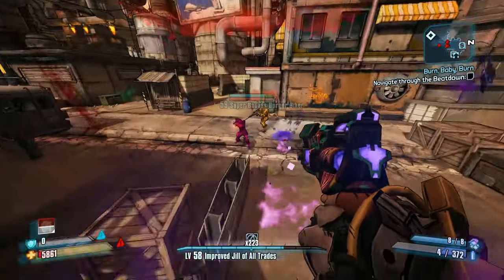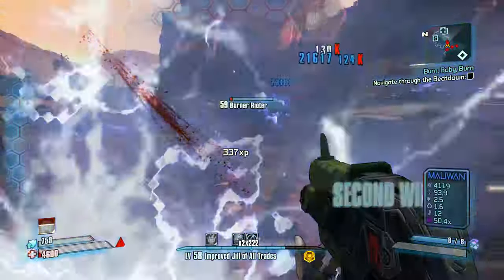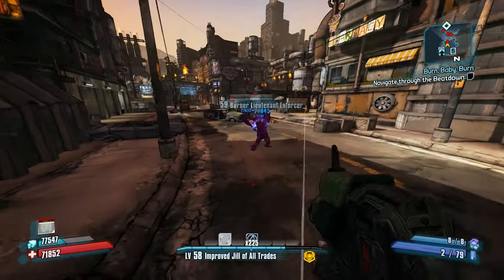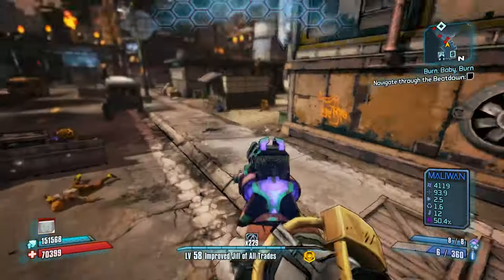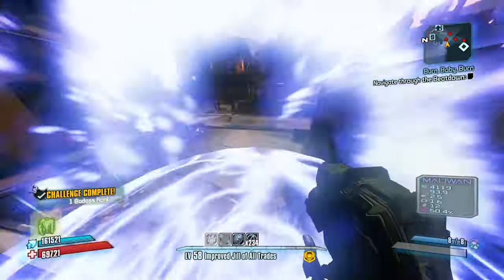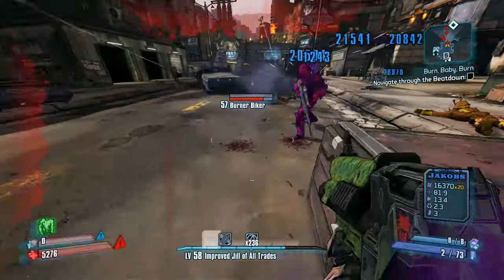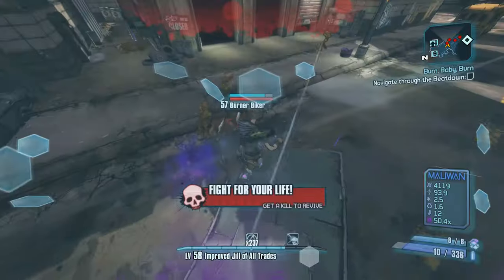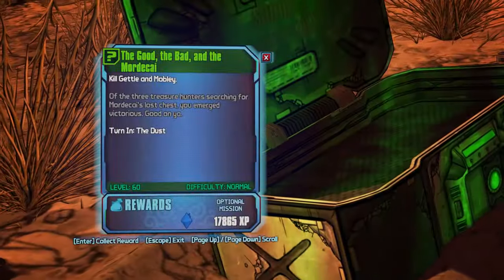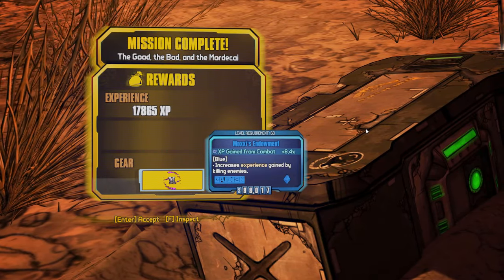Now we have healing and second-winding pretty much covered for the rest of UVHM. The goal now is to get to level 80 and to open up farms for gear we'll need at endgame. If your gear is becoming underleveled, re-farm on-level gear. I recommend trying to leave any quest reward farming for max level so you don't have to reset your playthrough. If you farm Unkempt Heralds, Hydras, new launchers, and Hornets, you can get by for most of what I recommend. The one quest reward I'm going to recommend you pick up is Moxxi's Endowment from 'The Good, the Bad, and the Mordecai' — a relic that increases experience earned from combat.